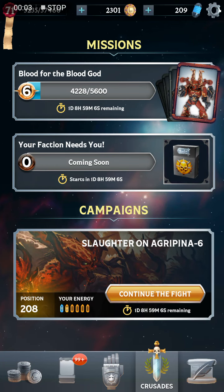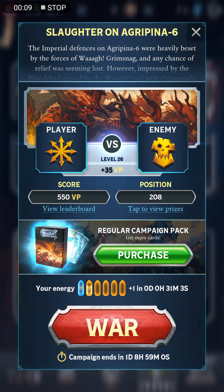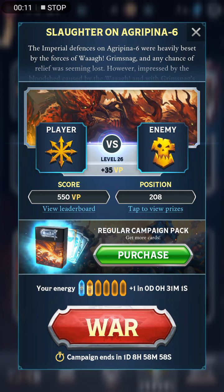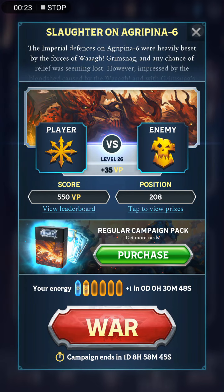Hello everyone, ShintoBean here playing some more Warhammer Combat Cards campaign mode. This is the second campaign of the week where we're playing as Chaos against Orcs. This is the first campaign in which we can play as the new Chaos Warlord Skulltaker. I'm using pretty much the same setup as I did in the introductory video for Skulltaker, and it's been working out pretty well.